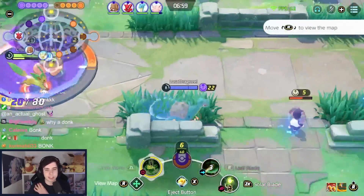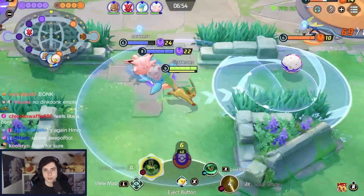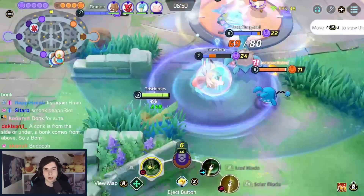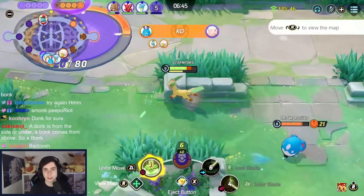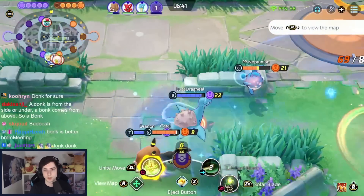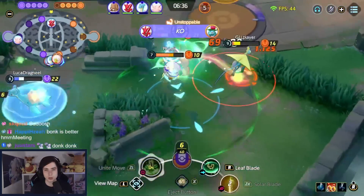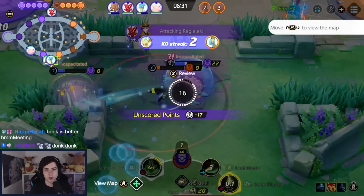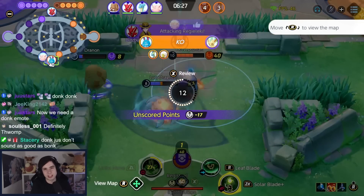We're going one spot path now. My Unite is almost back up already — we're doing absolutely insane this game, almost level 10 while playing top path Leafeon, not even central. Being a bit aggressive now: using Leaf Blade to build my passive, then Solar Blade for damage. Note — if you're in tall grass, you cannot charge up your passive, so you have to charge Solar Blade manually.